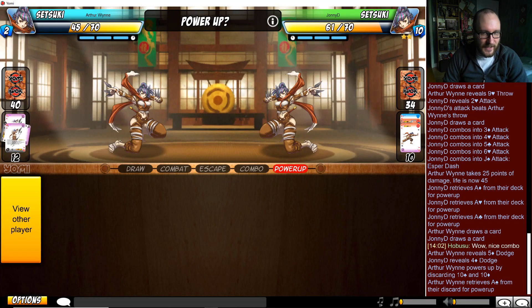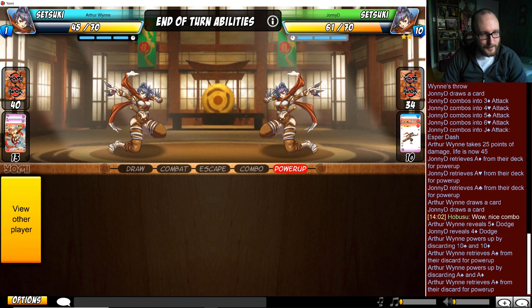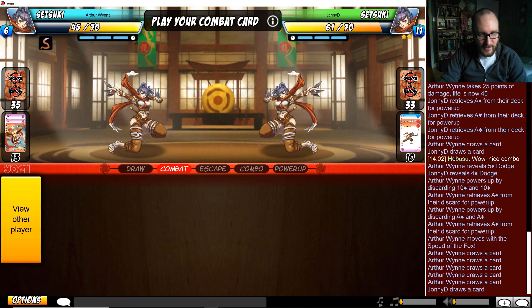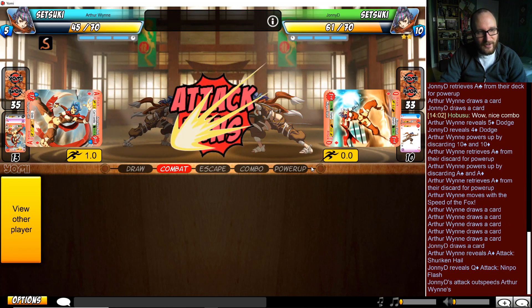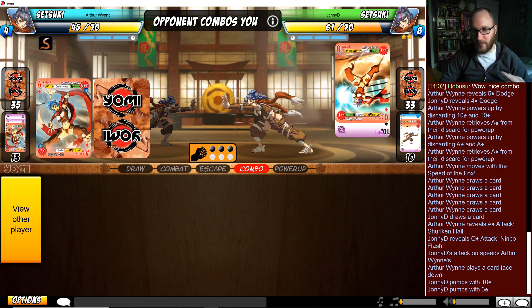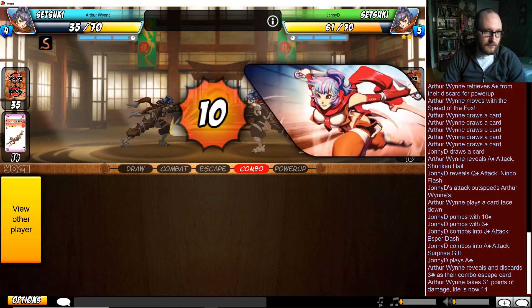Arthur picks up a single ace - good spacing tool. He had the other ace. This makes a lot of sense: you want to try to win combat as often as possible. Playing this style of Setsuki, considered by many the superior style, increases the number of queens you have access to just because you're cycling through your deck - oh no, cursed combat.